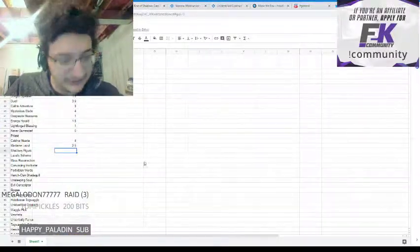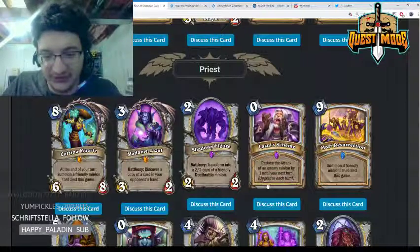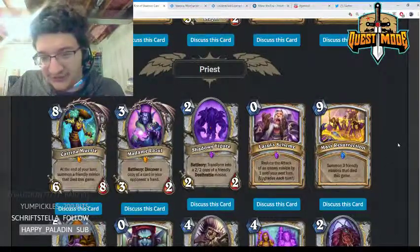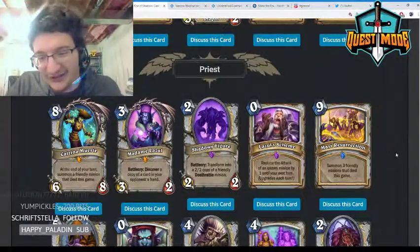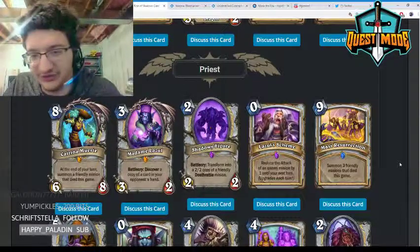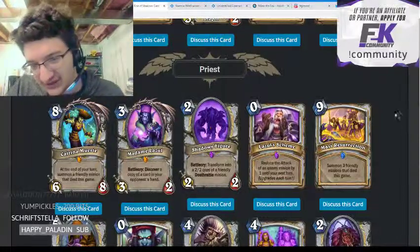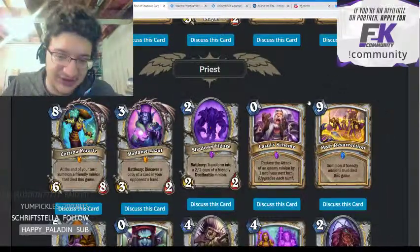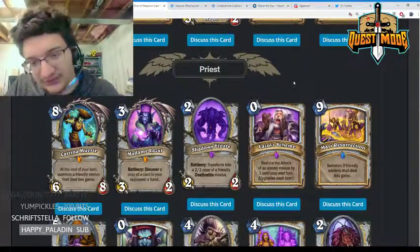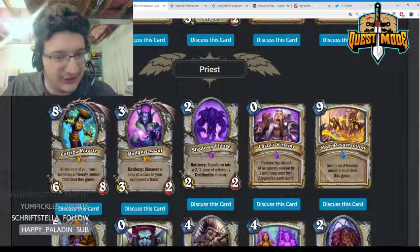Zul'jin's Scheme — zero mana, reduce the attack of an enemy minion by one until next turn, upgrades each turn. The type of card I would not be surprised to see played in a Dragon Soul miracle-Priest. Outside of that it's not powerful enough. It's similar to the Warlock card that gives enemy minions minus two attack with echo, but that didn't see much play, and that hits multiple minions. I don't really think this will see play. In Wild we have Twilight Acolyte, so I don't think you want this there either.